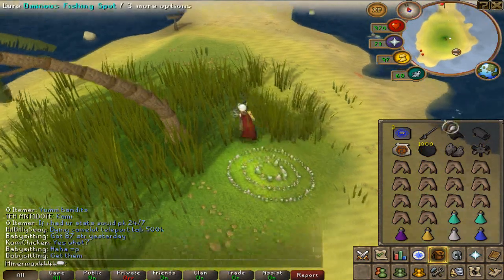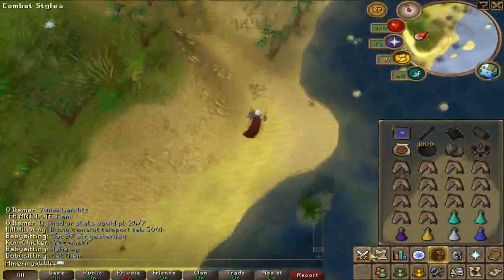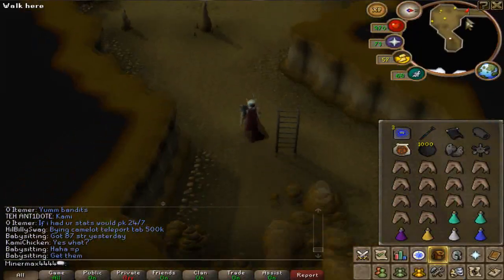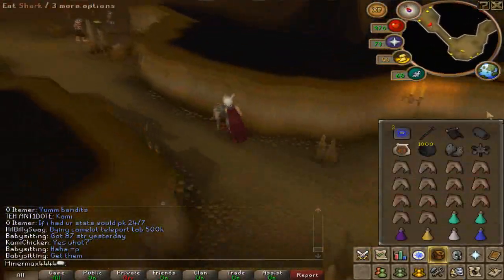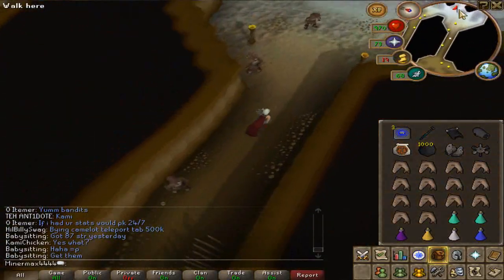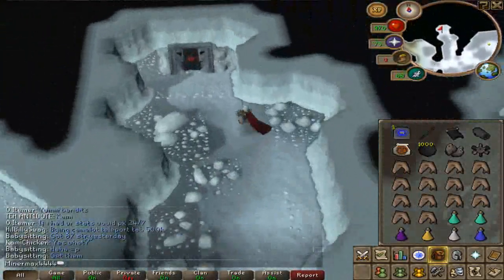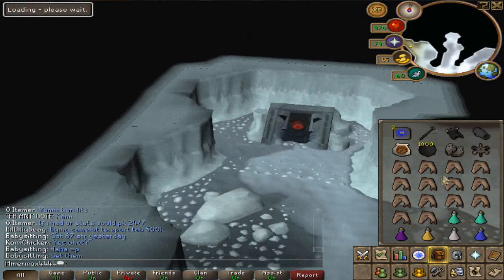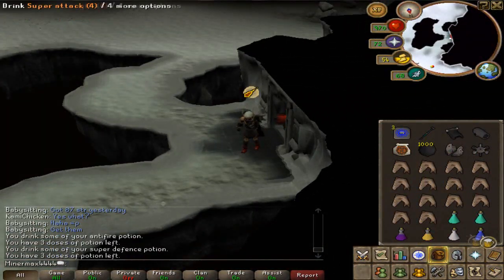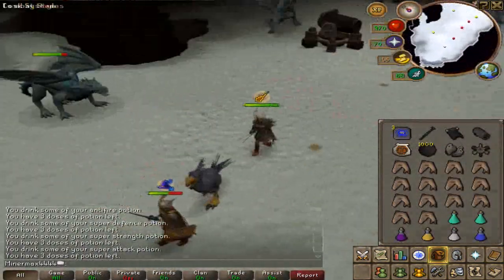Once you arrive at Mudskipper Point, head north until you see the dungeon. Enter that dungeon — the frost dragons are in a resource dungeon deeper in there. Go past the Muggers and Hobgoblins. When you hit the ice, go north and you'll see the resource dungeon. 85 dungeoneering is required to enter. Click your prayers, drink your potions, pot up, and make sure you don't get blasted by the dragon fire.